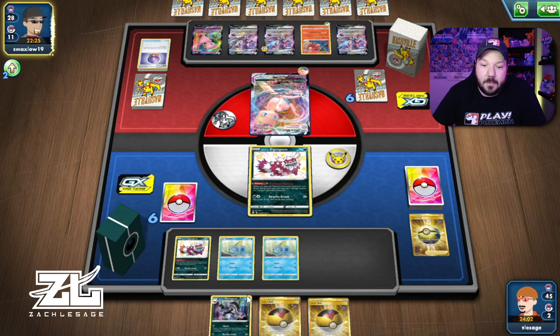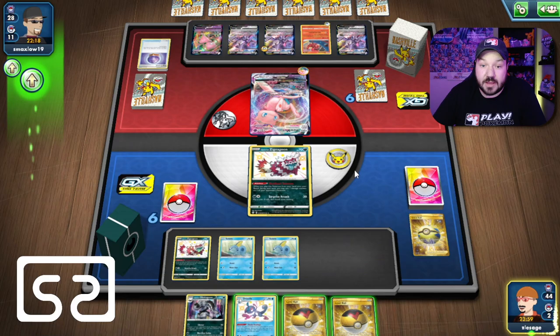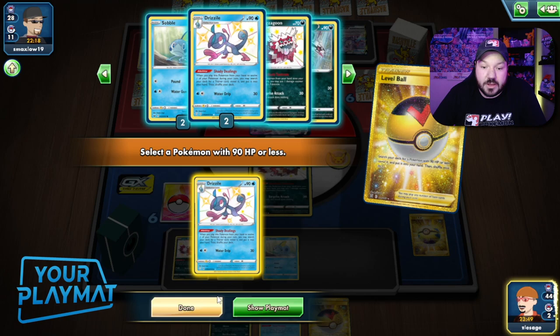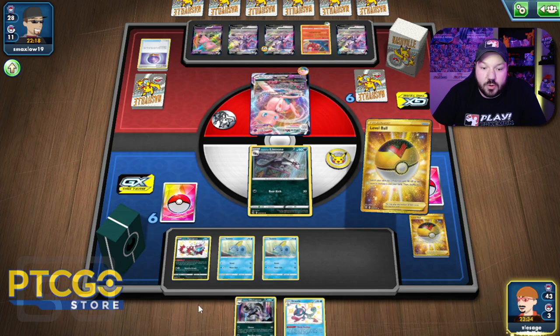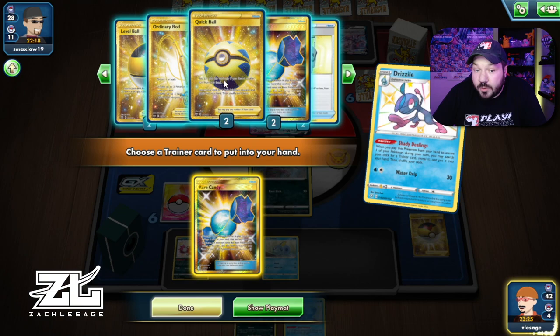We might just attack with a Linoone this turn, depending on how things go. We're going to go Level Ball and grab a Linoone. We're going to get a Rare Candy set up — Level Ball here for a Drizzile, then Rare Candy into our Obstagoon on the bench. We can look through our prize cards — we do know instantly that we have a Rare Candy prized, a couple of Professor's Research prized, and an energy prized, so we have to be careful about our energies. Raihan might be important.